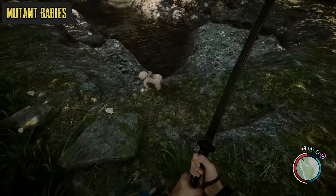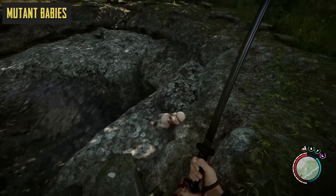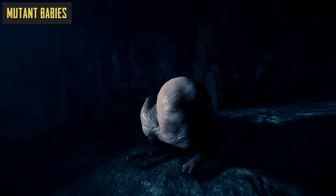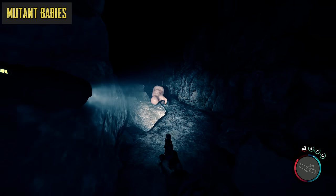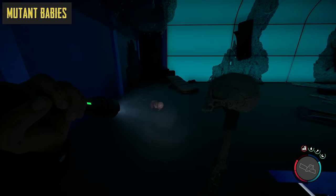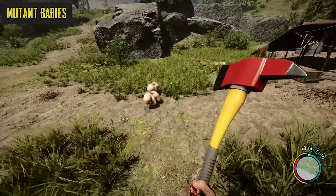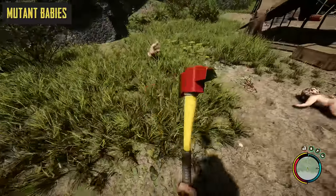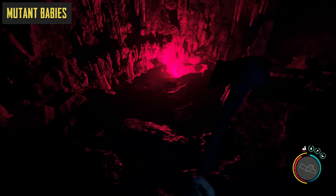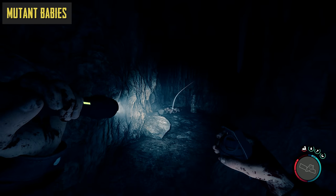Horror games and creepy babies pretty much go hand in hand, and Sons of the Forest does indeed feature a bunch of creepy babies out to make your visit to the island just that little bit more discomforting. These are small, crawling, mutated newborns with stubby arms and a fleshy membrane covering their faces, similar to the puffies. Mutant babies are much more common within the cave systems and are usually always found in swarms, typically getting in the way of where you need to go. They might seem puny and harmless, but they're able to launch themselves at you through the air, using themselves as some sort of meaty projectile. The sheer number of them ganging up together can be enough to cause concern, though because they're so weak, wiping out the horde shouldn't be too difficult — and if you've got a spare grenade, you could potentially blow up the whole gang before they start springing around.